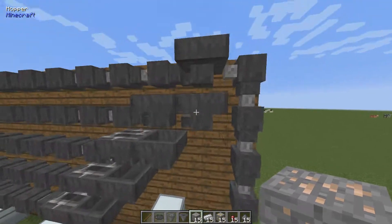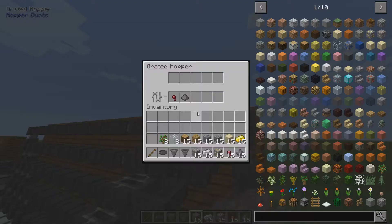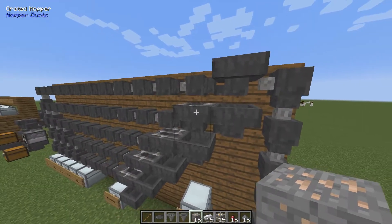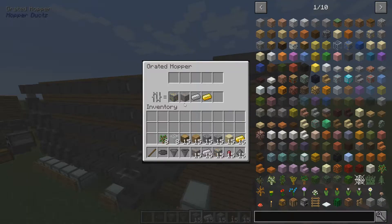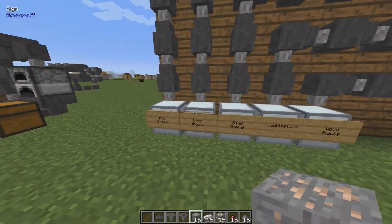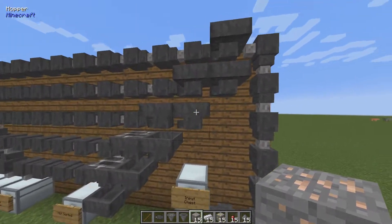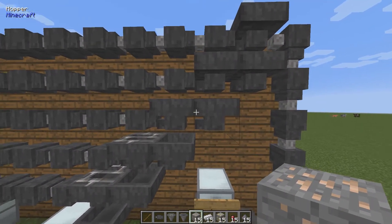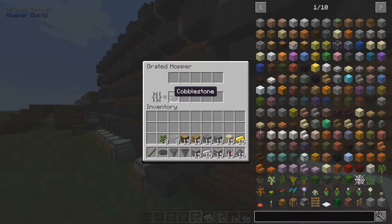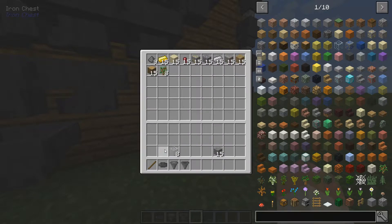Since we have this filter, only those items are allowed through. This normal hopper beneath will take all the other items — they will stay up here — and this hopper down here sends them over to another filter for iron, gold, and ingots that goes to the ores and ingot chest in the second row. Then we repeat this pattern with a filter for gravel, sand, cobblestone, and so on.